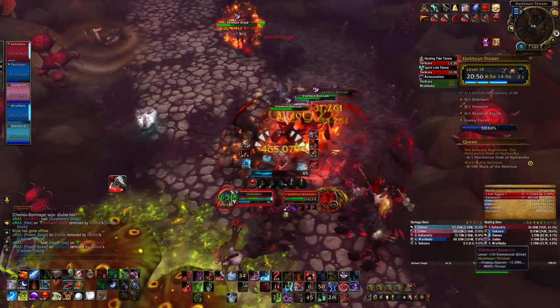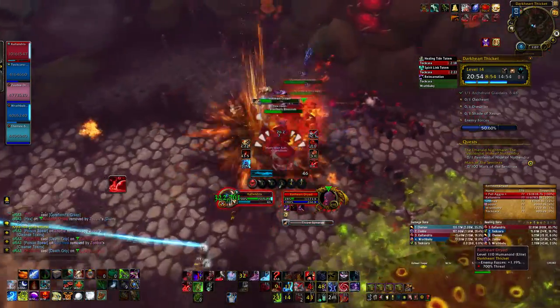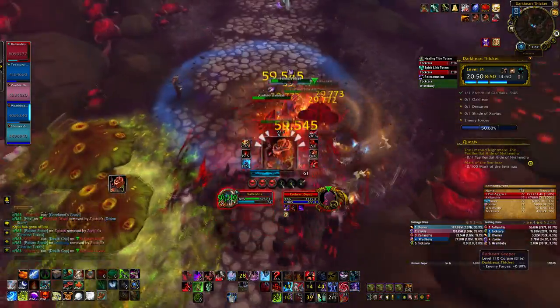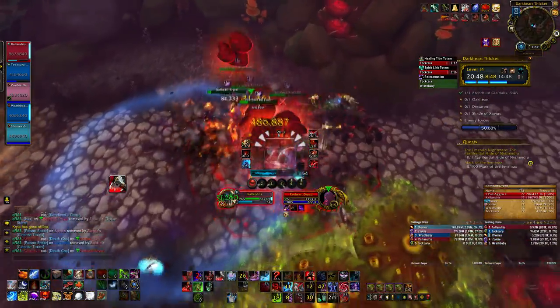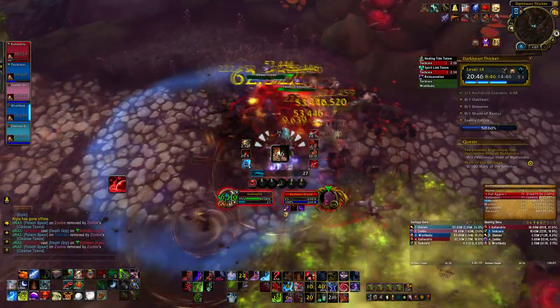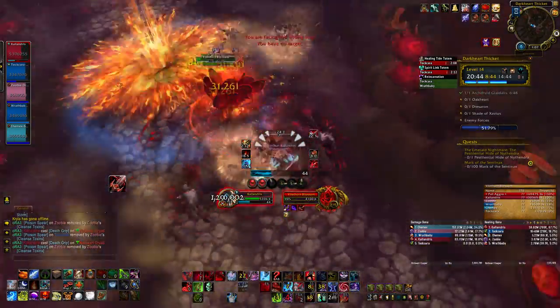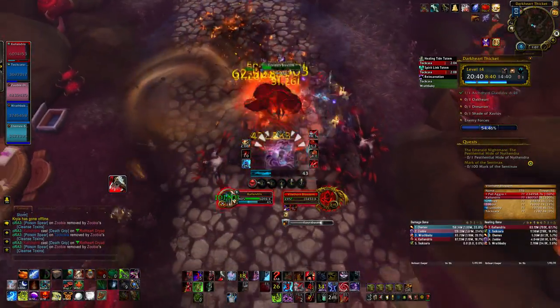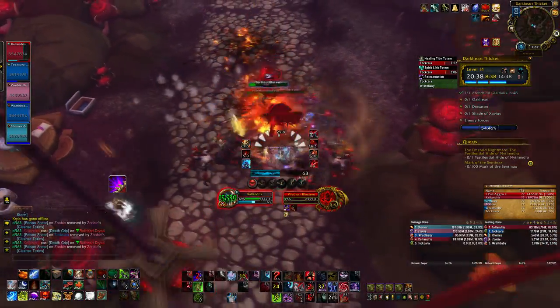I didn't end up using my trinket or Icebound Fortitude because I didn't need to, but those are available if necessary. Just following the priority and using cooldowns as needed — that's the generic Mythic Plus rotation.